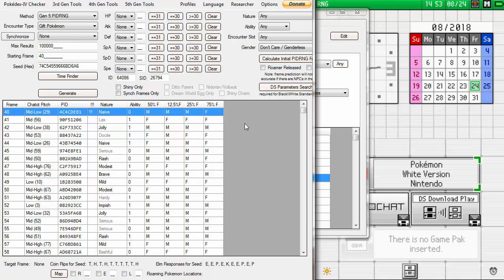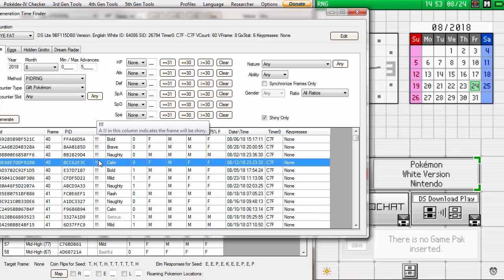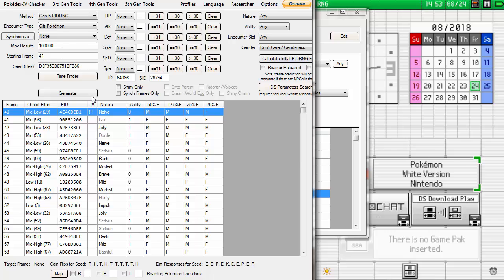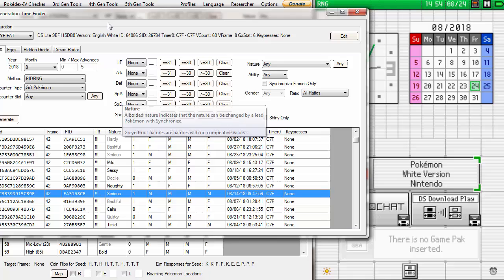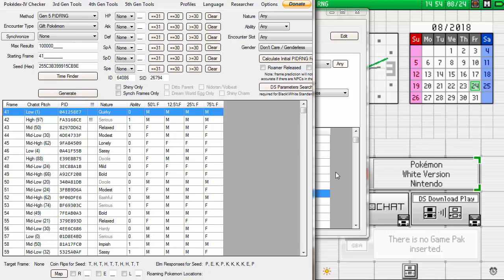Hit Calculate Initial PIDRNG Frame and hit Generate. If all goes well, we'll just talk to the box and get the shiny. However, I want to show you one where we actually have to do some frame advances. I'm finding one for a different purpose — this one is just one advance. If yours is on the frame and you don't have to advance, it makes it easier. I just want to show you how to advance.